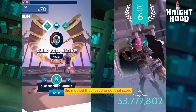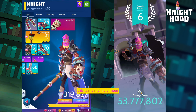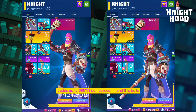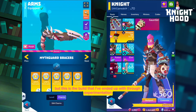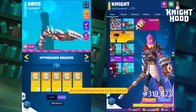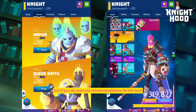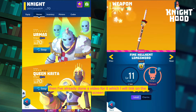This is the build that I'm using — my mythic armor. It has 24 hero charm slots and they are all warrior power, which adds up to 595. I do not recommend this build, but it's what I've ended up with through experimentation. It works really well for guild bosses. If you want my recommendations for the best all-round build that will help you in the rift and progression, I've already done a video for it which I'll link on screen.